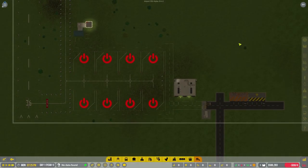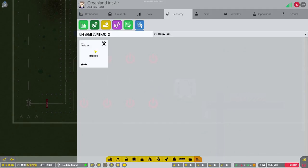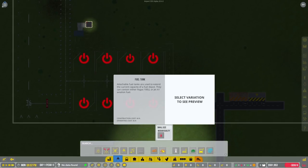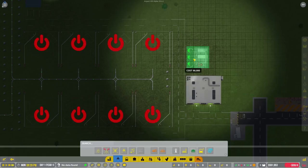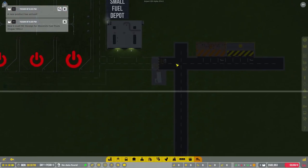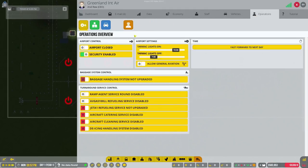Let's press Tab again, go into economy - we're going to grab ourselves a fuel truck. We're only going to grab one because we need to pay attention to cash. We're also going to go to offered contracts but we're not going to set up a contract quite yet because we don't have our fuel contract set up. If we go here we can grab ourselves a fuel depot - 25,000 stores a whole lot more but it's so expensive. We're going to go with the 8,000 one right now. Most of our stuff is built so we're going to dismiss a bunch of workers to save a little bit of cash.